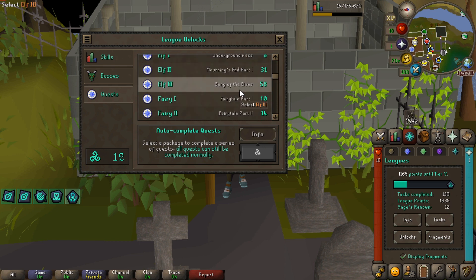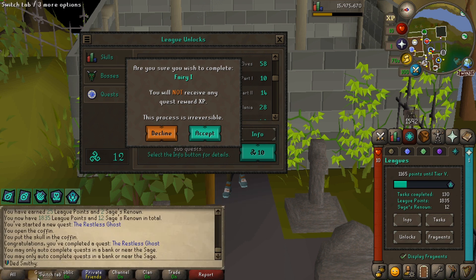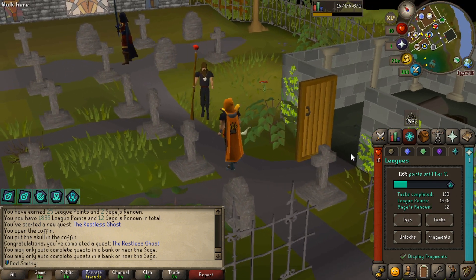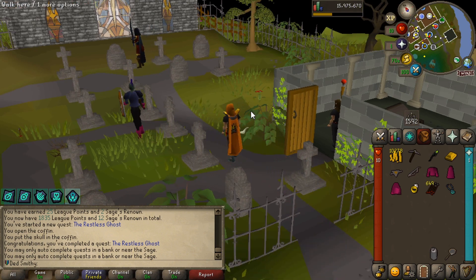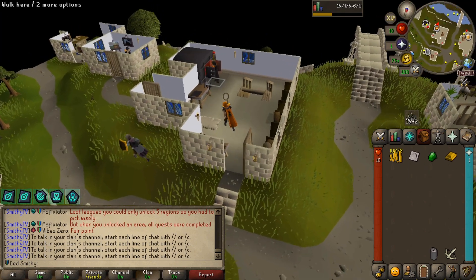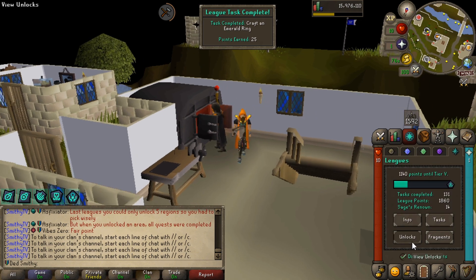We need two more renown to unlock Fairy Tale. I need to do it near a sage — let me quickly find a task to get us two renown. I just noticed we got a gold bar from that quest, so if I make an emerald ring that's going to be a 25-pointer with two renown. With the portable waystone I can just go straight to the sage, unlock Fairy Tale, boom.